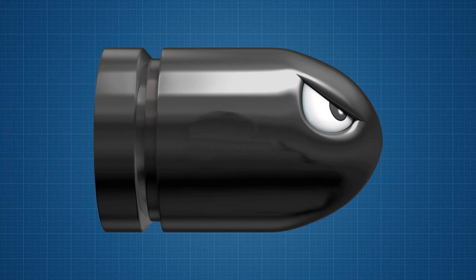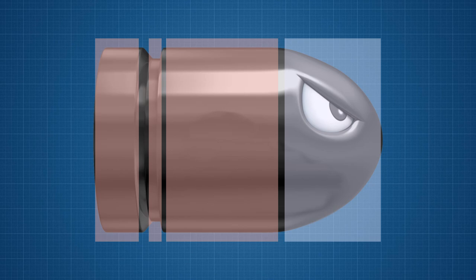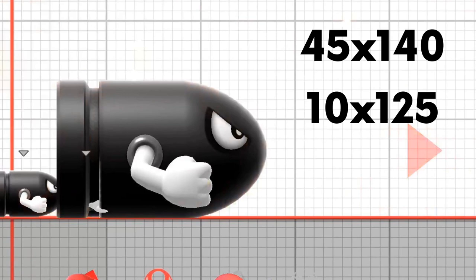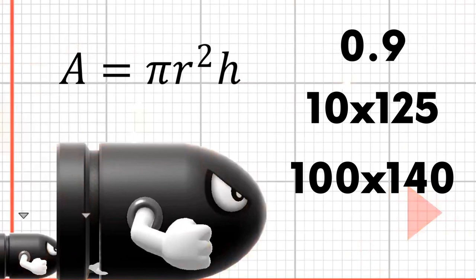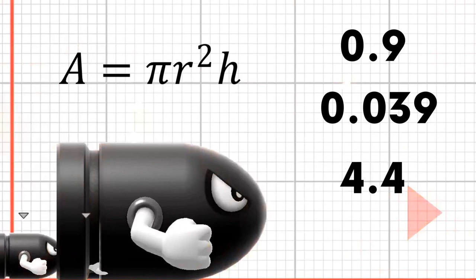We can split the Bullet Bill into 4 distinct sections: 3 cylinders and 1 cone for the face. This includes 1 cylinder 45x140cm, 1 cylinder 10x125cm, and 1 cylinder 100x140cm. We get the volumes for these cylinders by finding the area of their circles using pi times the radius squared, and then multiply this by the height of the cylinder. This gives us volumes of 0.9m³, 0.039m³, and 4.4m³.